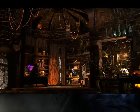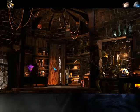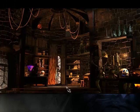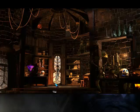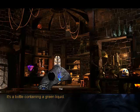But first we need to find some stuff. Let's grab this — it's a bottle containing white liquid. There's one here. There's something behind the curtain. Clever fellow, that Rupert Klax. Who'd think to look there? This is an adventure game — you always look behind the curtains. It's a bottle containing a green liquid.